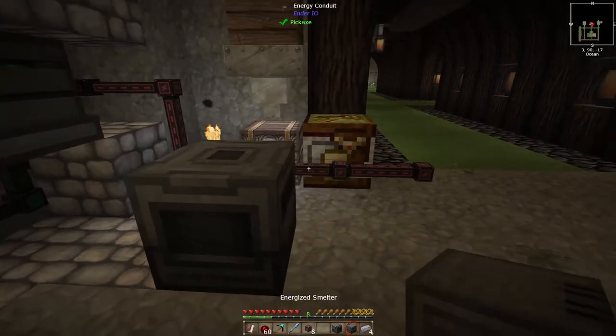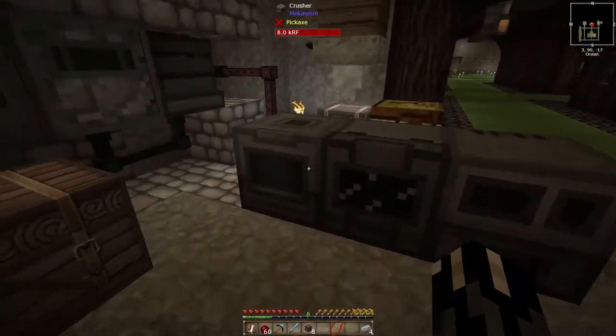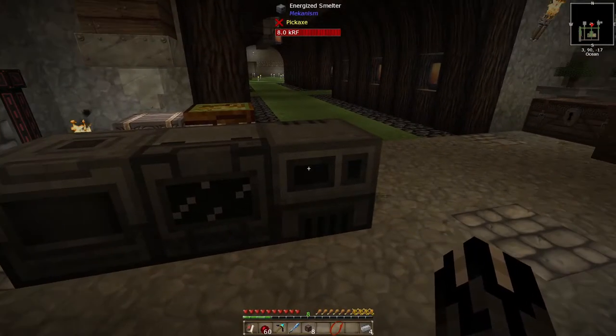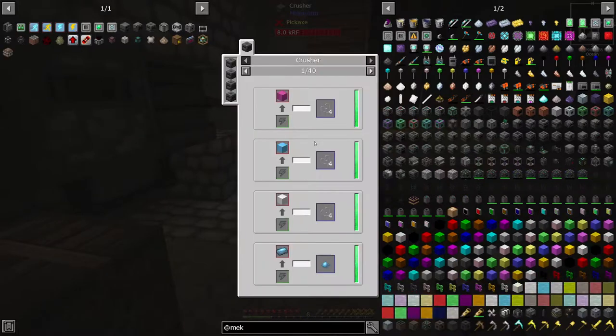So we got the crusher, then we got the enrichment chamber, then we got the smelter. The output is automatically going to go into here, and this output is automatically going to go there. So if I start off with an iron chunk and toss it in there — nothing. Nothing whatsoever. Looks like it only likes the clumps or ingots.